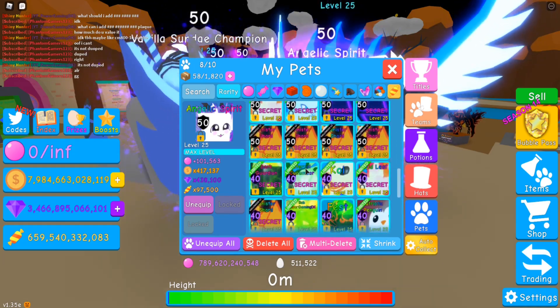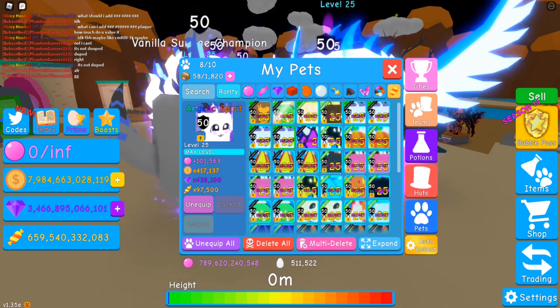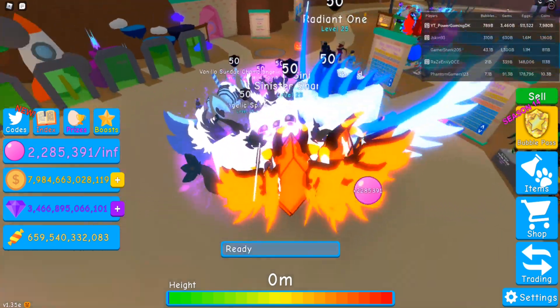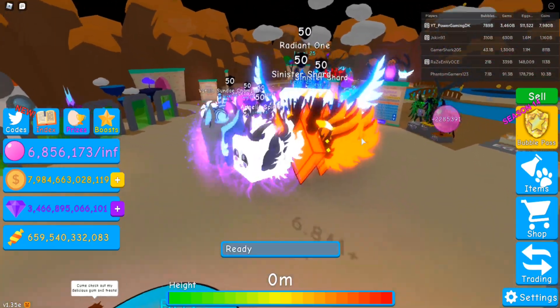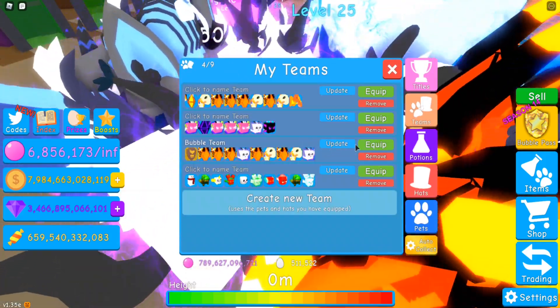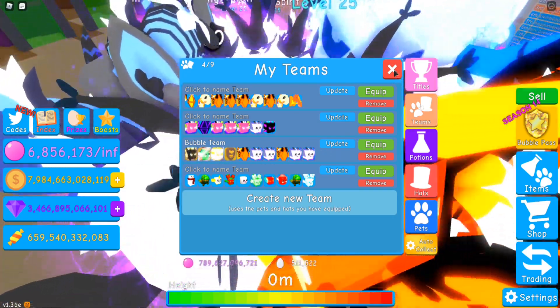What pets was it more we used? Let's read for bubbles. So this will be the bubble team — 2.28 million bubbles. That's literally insane. So I guess we can update the bubble team, and it includes 4 shiny secrets.